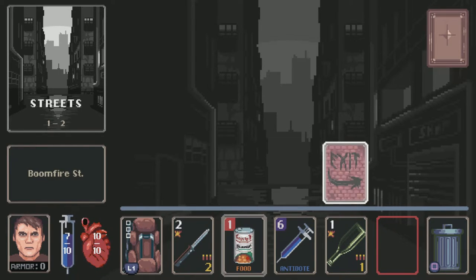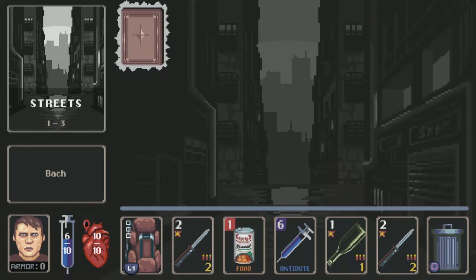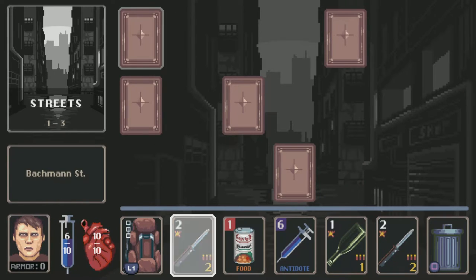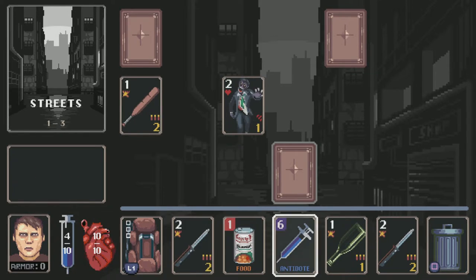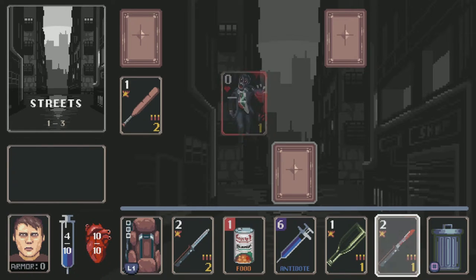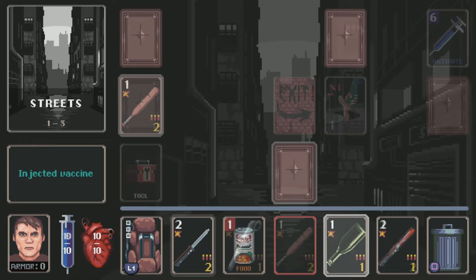As you attempt to get to the biological complex, you will need to traverse various locations, search for weapons and supplies, all while trying to avoid the ravenous zombie hordes. So that's the setting and main objective for Cards of the Dead. What is the gameplay like? Well, let's talk about that.